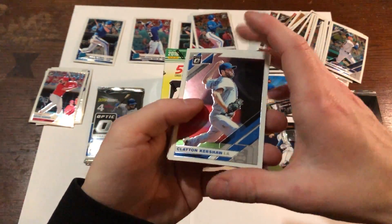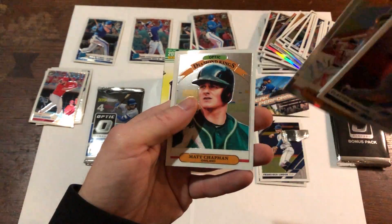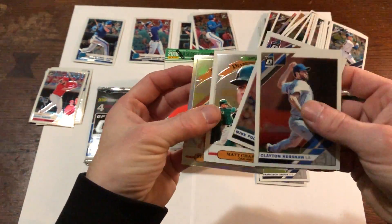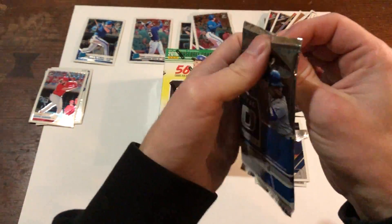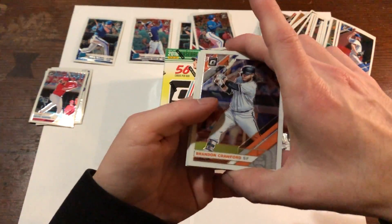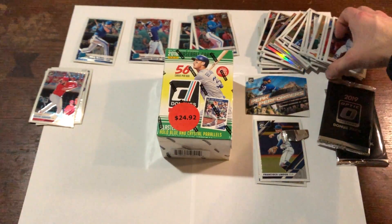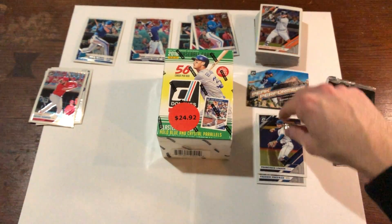Clayton Kershaw, Voltanavich Diamond Kings, Castellanos, and Matt Chapman. I don't know too much about the variations in this set — it looks like it might just be the border that's the difference. It doesn't look like we're going to get the Vladdy. Crawford, Christian Yelich, and Hernandez rated rookie — not too bad. But we did get a Peak Performers Vladdy, very nice.